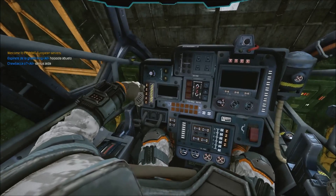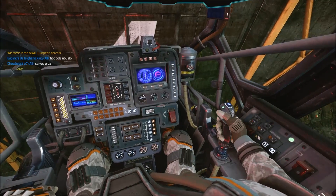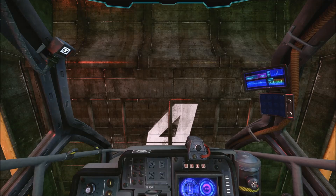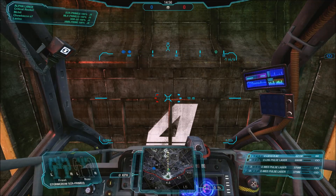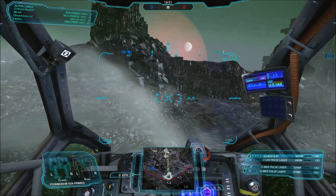Hello and welcome back to the Chassis Variants series, again with myself, CriticalRocket, as we're on to the Charlie version of the Stormcrow. The background for this one is pretty fluff-based, because the actual loadout of this mech is a large pulse, two medium pulse, and an LB-10. It's a pretty nice, low heat build.